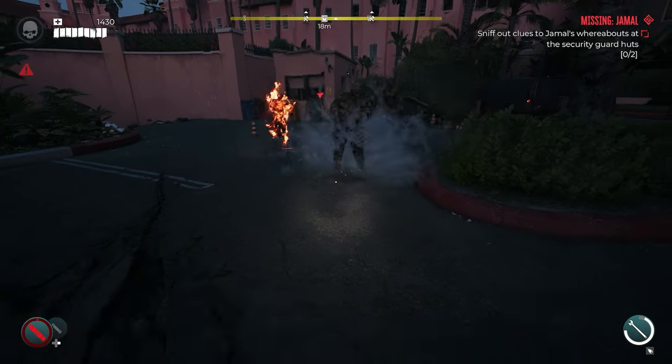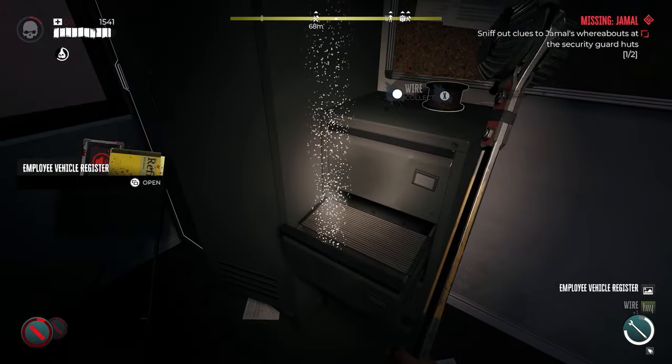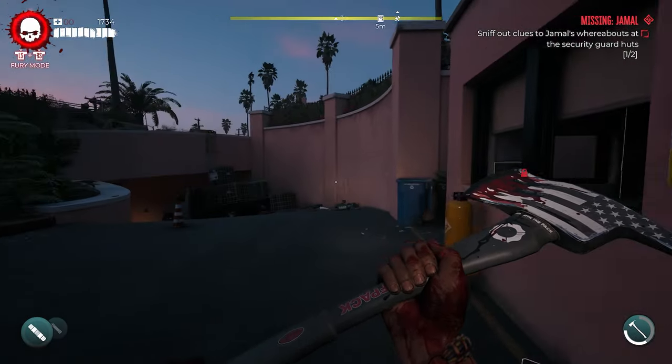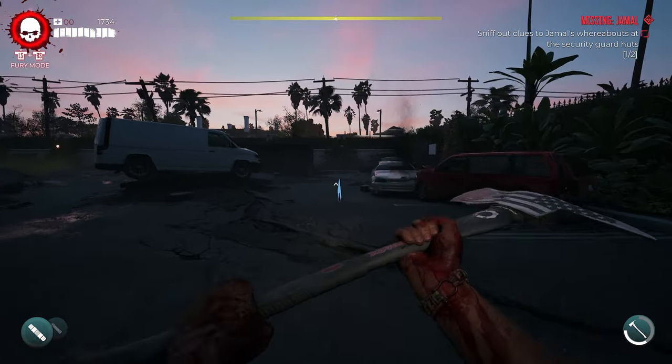I would recommend luring the zombies away so they don't trap you inside — you'll see them right there in the back. Pick up everything while you're in here. After grabbing all the clues out of this security hut and dealing with the zombies, we're ready to move on.